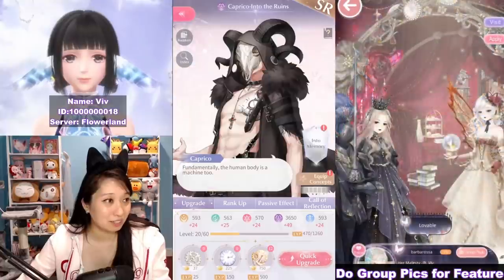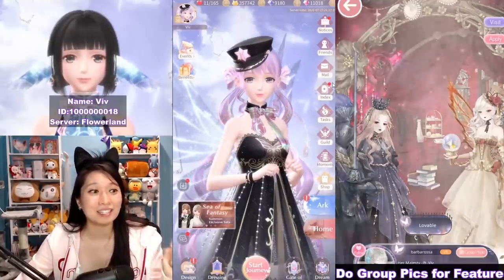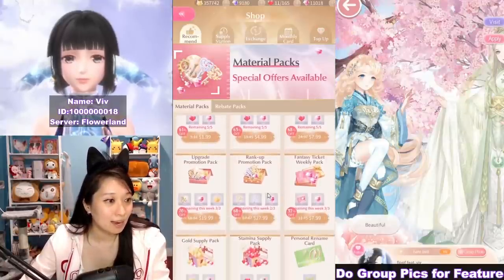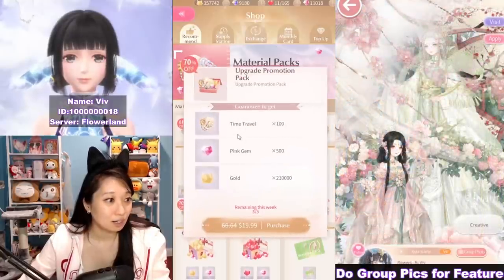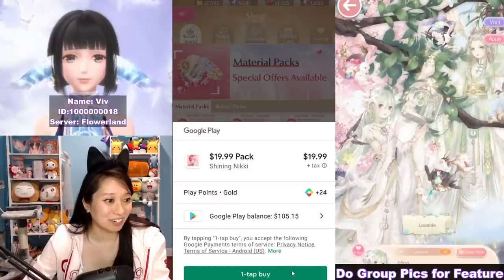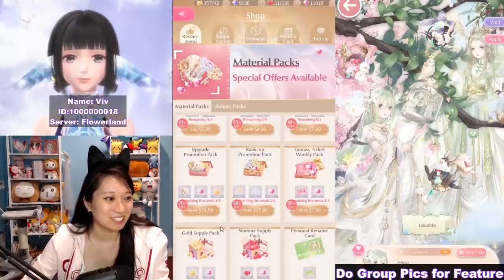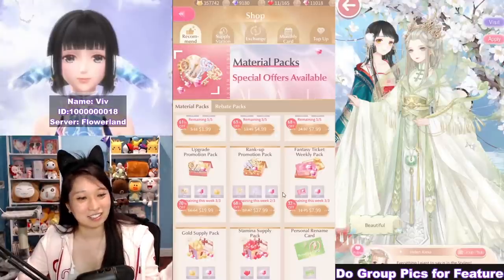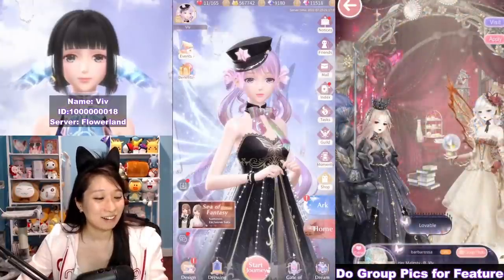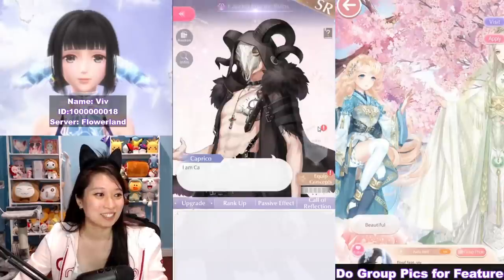I don't have any more of these materials, so let's get some right now. As you saw, there's an exclamation mark right there — that means I got something to recolor. Let's go to the shop. I can buy this upgrade promotion pack, so let's go ahead and buy this one for 20 bucks. One tap buy — rip real life money, for educational purposes. It should come immediately. I got those upgrade promotion packs. Don't do this only if you are impatient — I'm only doing this for educational purposes.